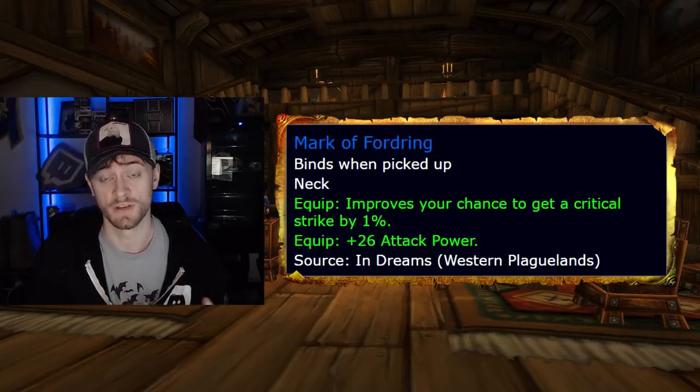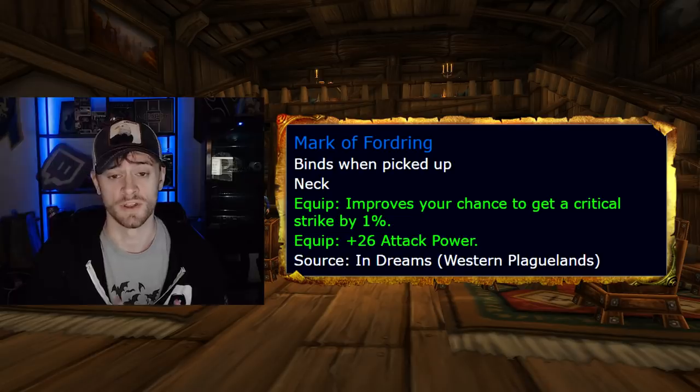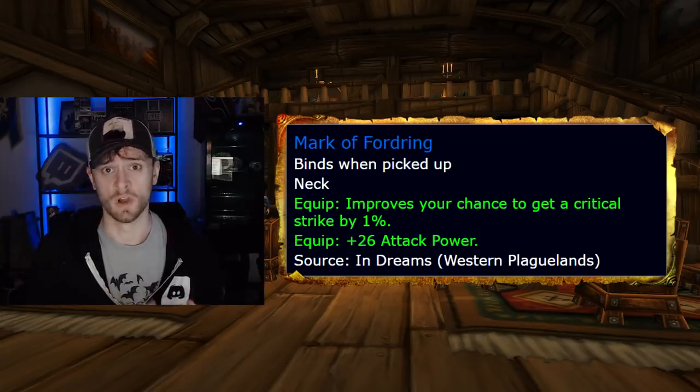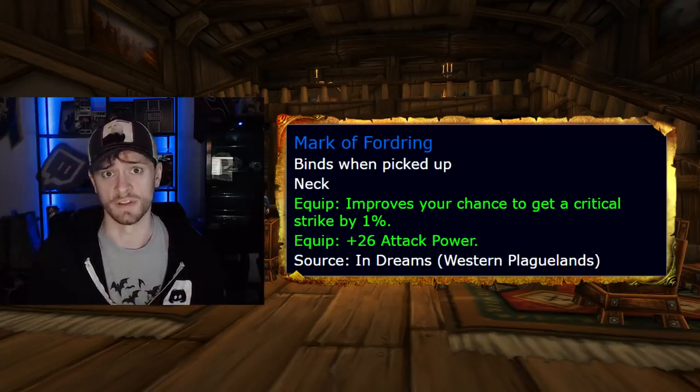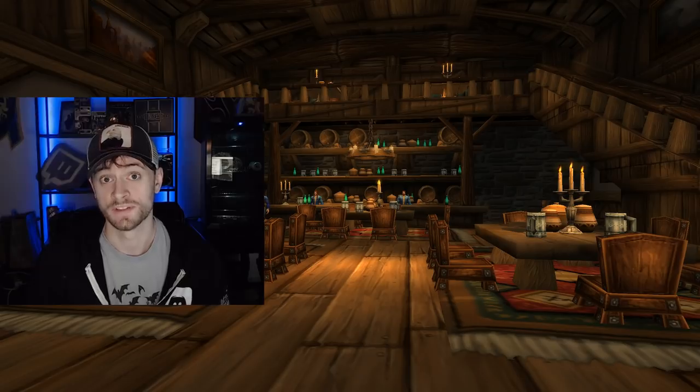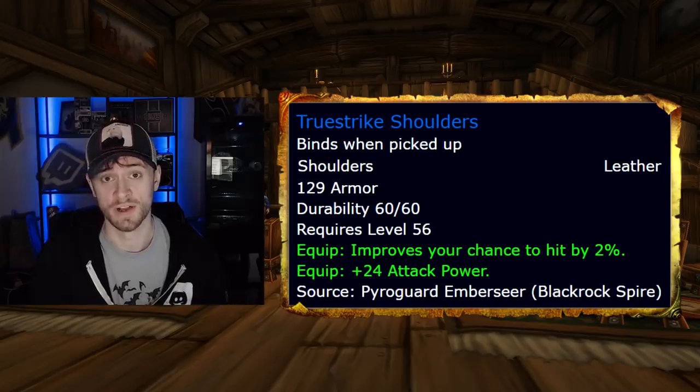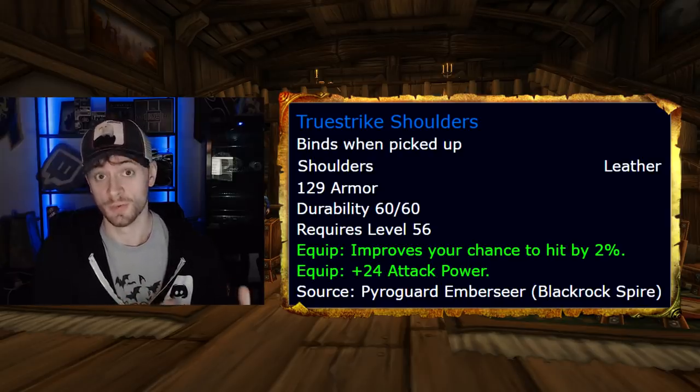A lot of other people need this quest as well, so you'll oftentimes see people in guild chat, trade chat, or general chat in Eastern Plaguelands trying to find people to help complete it. This is not a hard thing to get done. Your pre-raid best in slot shoulders are the True Strike Shoulders — these drop off of Pyroguard Emberseer in Upper Blackrock Spire, an unskippable boss.